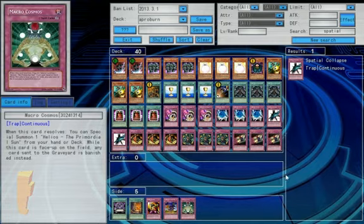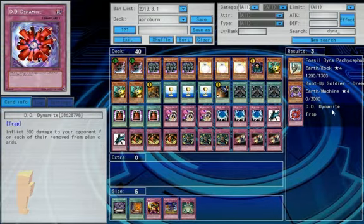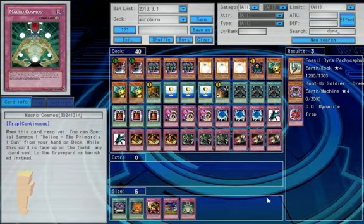Other than that, I've got tucked in some Macro Cosmoses, and then there's a DD Dynamite — which is 300 for each of the removed-from-play cards. It's a buffed up version of Cemetery Bomb. Also Macro Cosmos really shuts things down, which is something I might think about for sure.